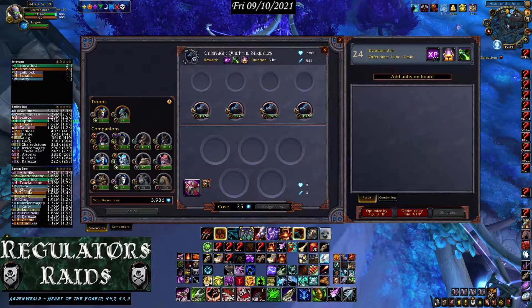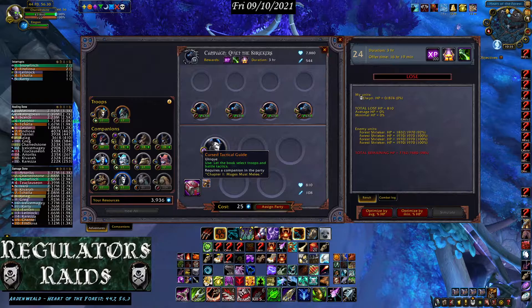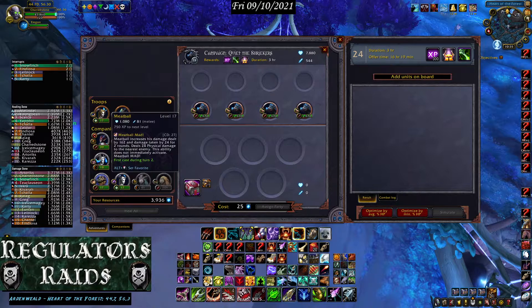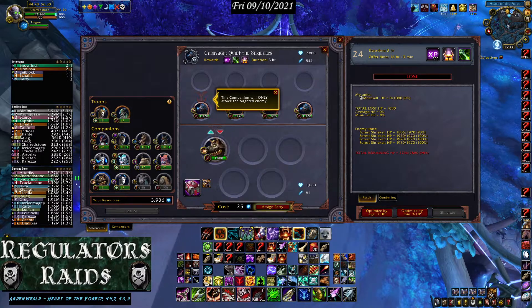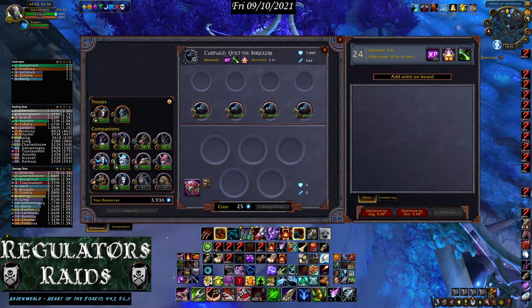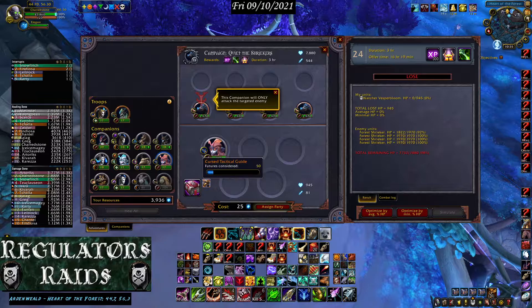Here's one that's a little higher — a level 24 enemy. I'll send my level 17 companion and see if it works. It gave me a little bar while calculating — it doesn't work. So I switch the companion out and try a different one.